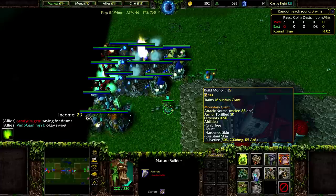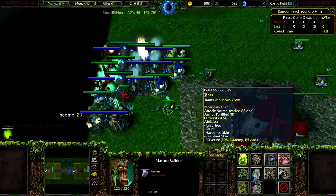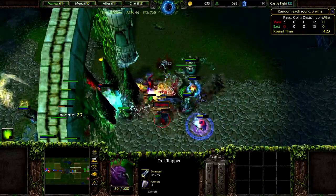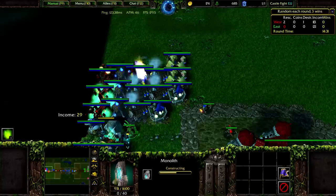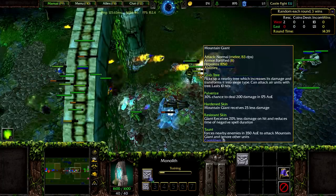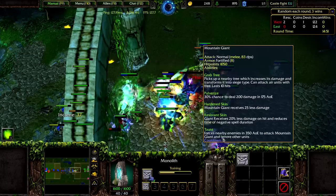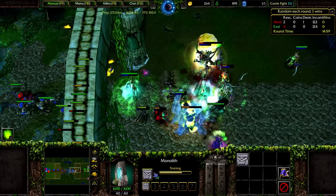Mountain Giant — normal DPS, pretty bad. The only good thing is they have a lot of HP and pretty much Fortified armor, which is good against every single attack type except Chaos and Siege. They don't have much of those, so that's good. Ice Quick — interesting. Pulverize: percent chance to do 200 damage in 175 AOE. Hardened Skin receives 25% less damage, making them pretty tanky. Resistant Skin — 20% less damage from spells, and they get Taunt ability, which is very good.